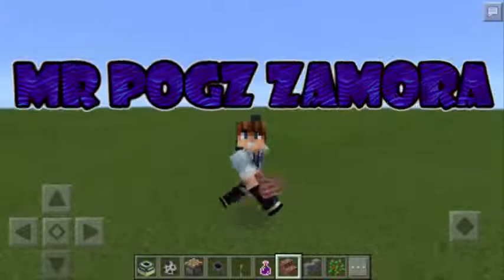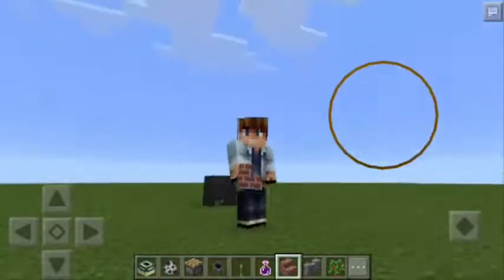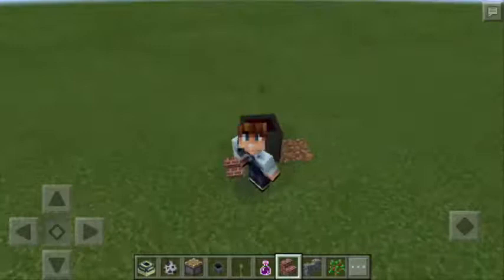Hey guys, this is Mr. Pog Zamora and today I'm gonna show you my latest invention. And this is the Head in a Cauldron in Minecraft Pocket Edition.